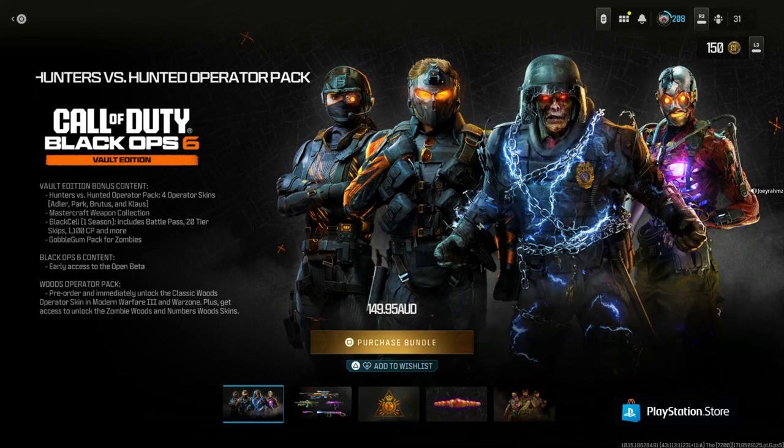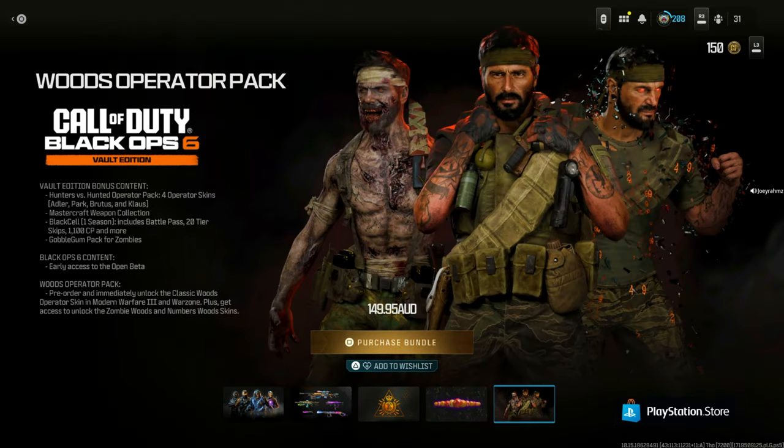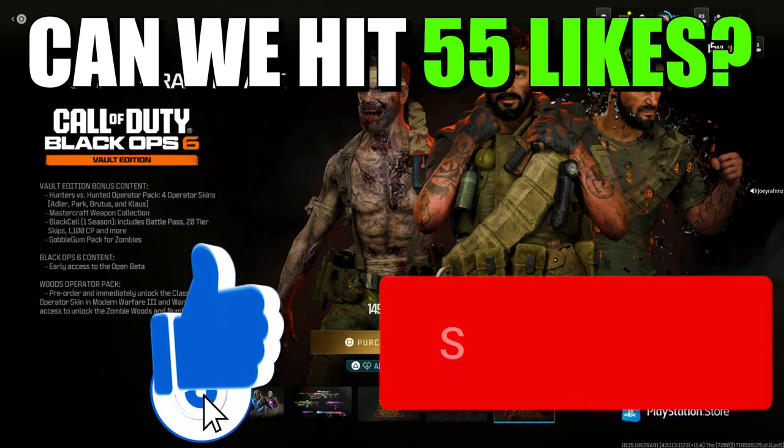How to get this Black Ops 6 Vault Edition bundle for free — just watch and learn. It's $150 but you're not going to get any payment taken out of your card, at least not for now. Once that happens, you're going to get access to all these operators in the Black Ops Vault Edition, and these three characters for Modern Warfare 3 that you can use in Warzone, multiplayer, or zombies.